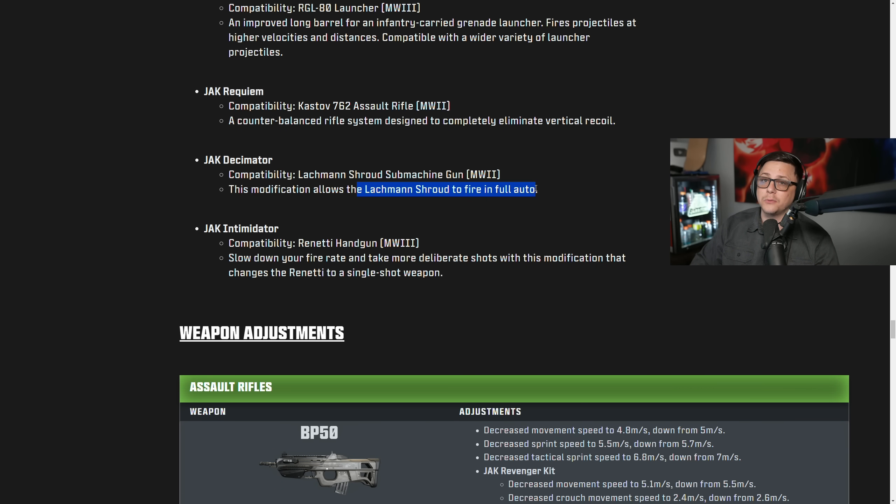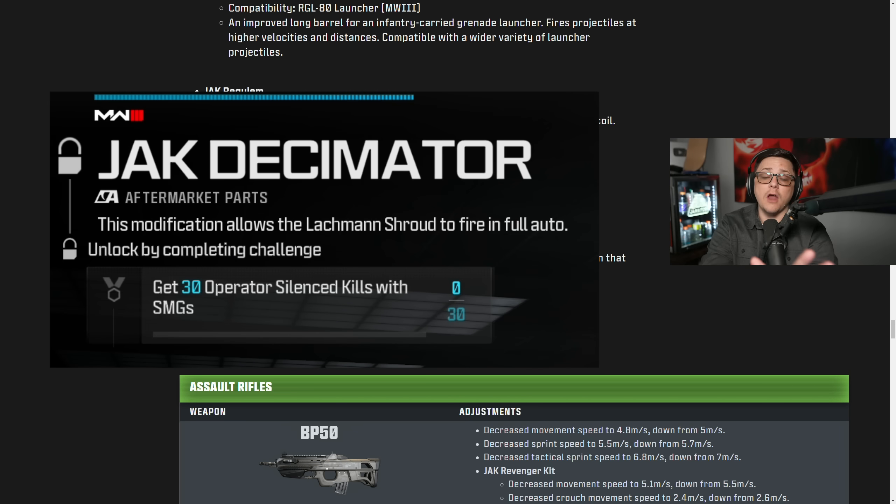They already added the Decimator, which is for the Lockman Shroud converted to full auto, so it ends up being like the Lockman Sub — kind of a weird redundancy there. But it is a little bit better than the Lockman Sub currently, so it could be a little bit of fun. And then the Jack Intimidator — this one's for the Renetti.